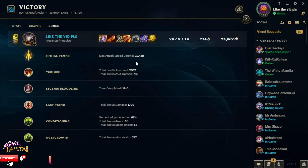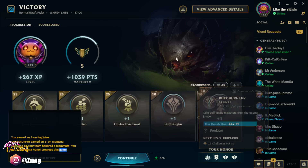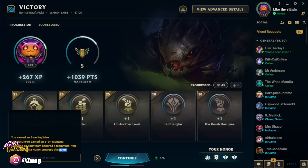Here are our rune stats — Lethal Tempo was up for 210 seconds, that's really good. Last Stand did 1800 damage. The conditioning and overgrowth gave me the tanky stats to survive. Other than that though, thank you guys for watching. See you later — peace.